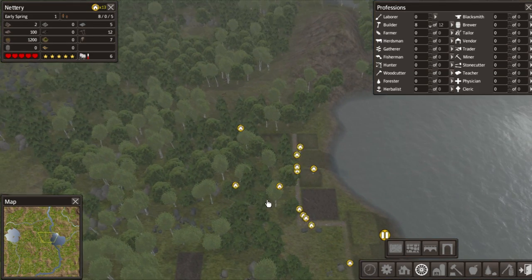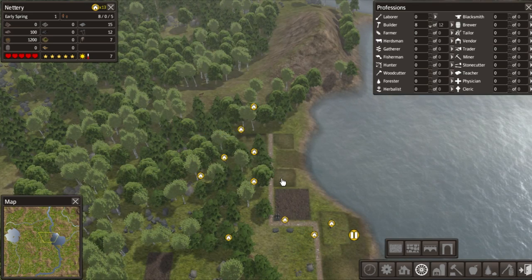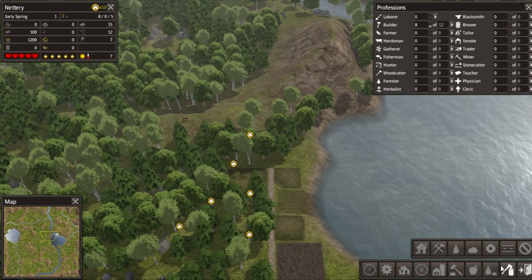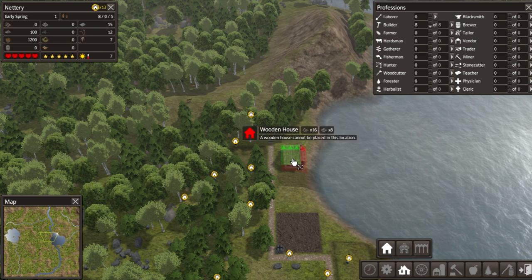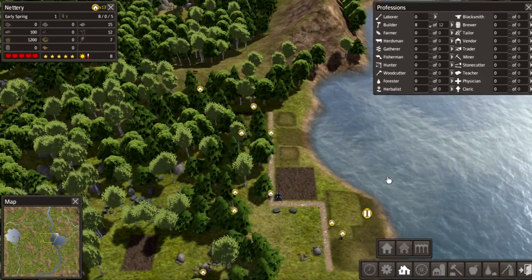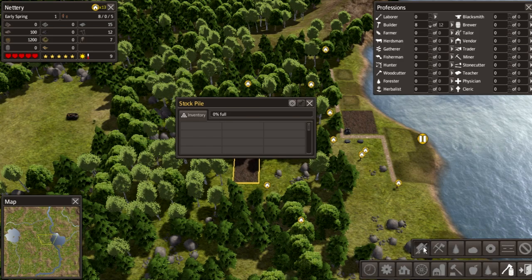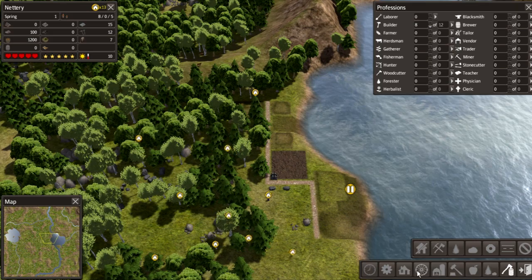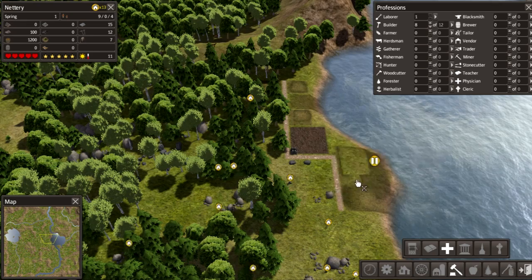So we got two houses and some food facilities. I've made a mistake - we should build normal wood houses because we don't have iron yet. The stockpile is okay, let's remove the other stockpile we don't need and move forward.